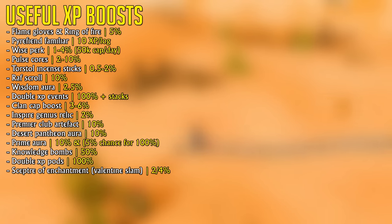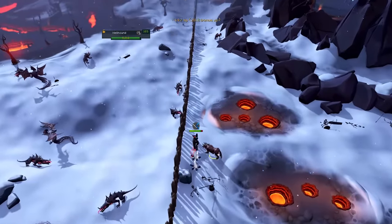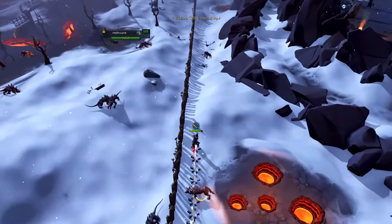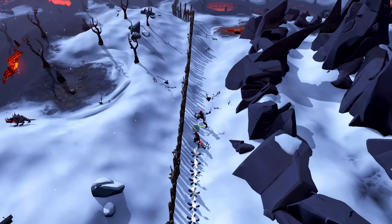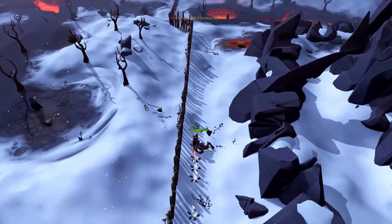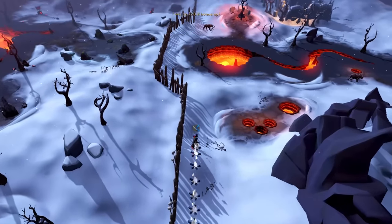There are many more boosts you could use, most notably the Flame Gloves and Ring of Fire, giving you another base 5% experience boost when using them as a set. Now if you happen to have fire-making brawling gloves, you can use them in the Deep Wilderness past the ditch to gain 4 times the amount of experience per log until you run out of charges. This can be increased even further by having the Tier 4 Infernal Puzzle Box, giving you 4.25 times the experience per log, meaning you'd be getting over 9 million experience per hour for a short period of time until those gloves run out of charges.